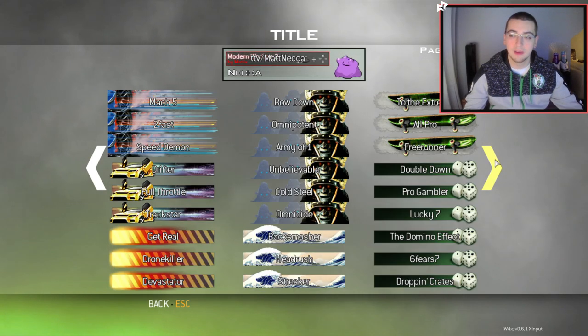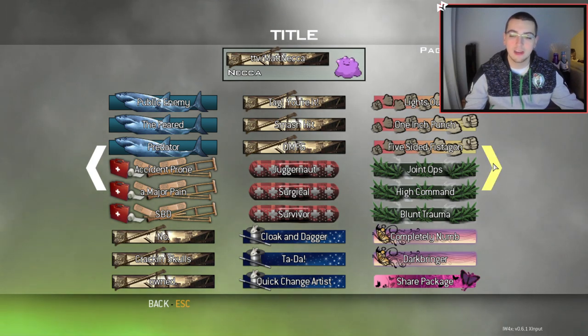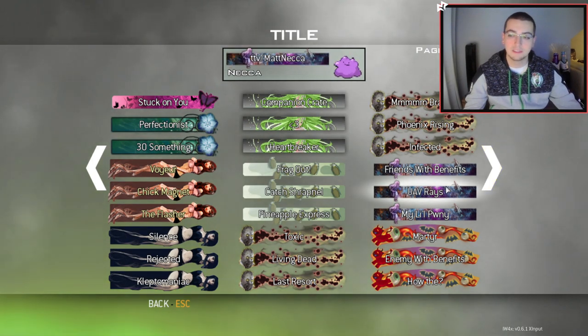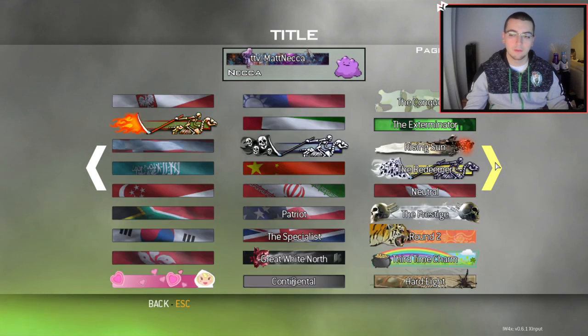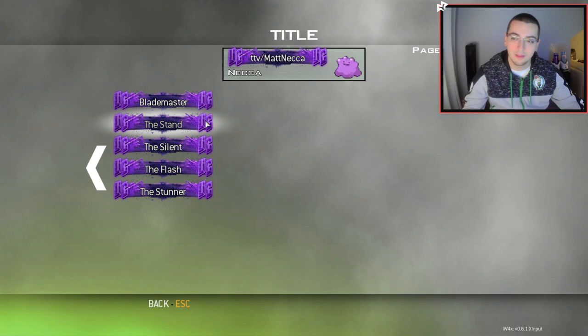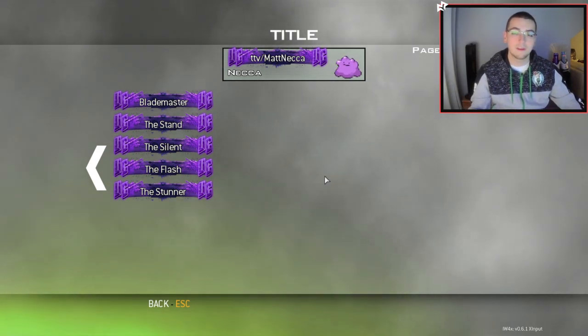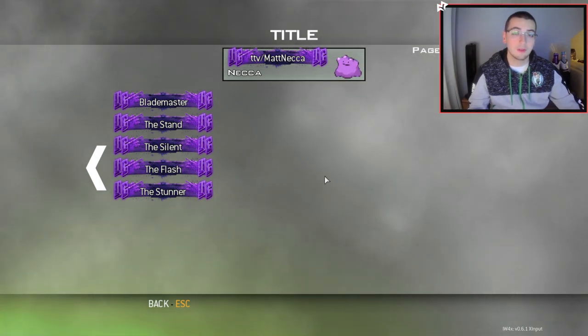A bunch of people gave me some sick stuff, like titles I've never had before. I got supplied with a bunch of dope titles — the high-rise crane one is so sick it distracted me. Today I'm gonna be giving a bunch of them out. Let me get into the tutorial and show you how you can get them. You're not getting all of those but you are getting a good amount — titles, emblems, and BO1 prestige icons.